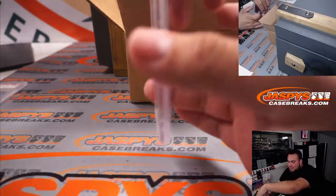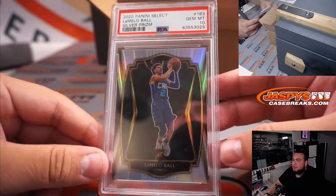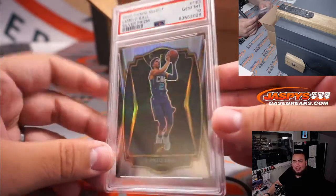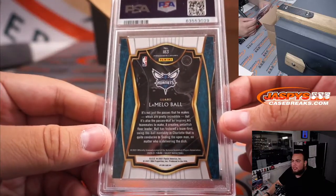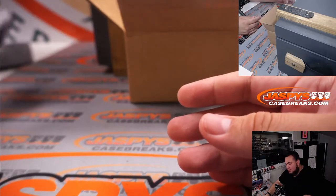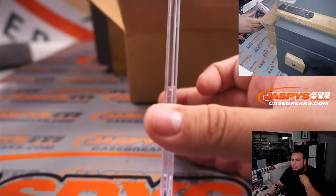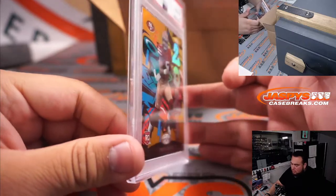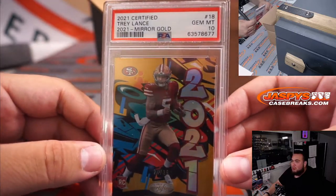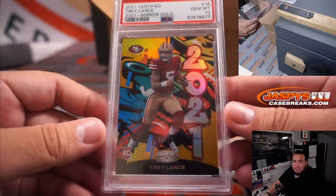Next one: a Silver Premier Level LaMelo Ball from 2020 Select Basketball, PSA 10. Letter B for Ball — going to Richard. Very nice. Next one: Trey Lance, numbered 24 to 25, Mirror Gold from 2021 Certified Football, and that's a PSA 10. Very nice. That was one of the sell sheets. Letter L going to Richard.